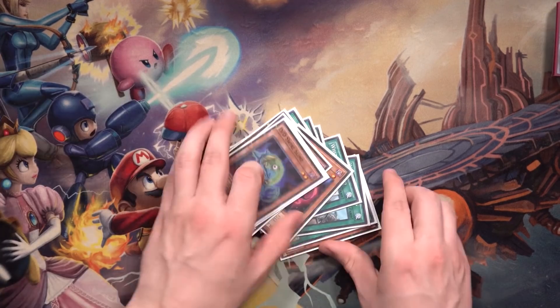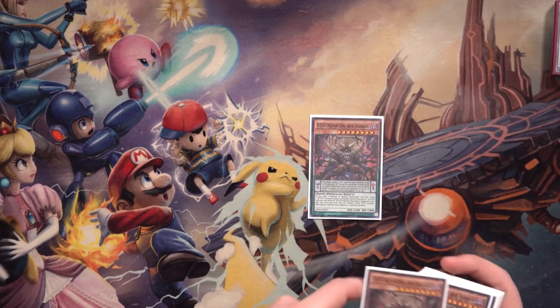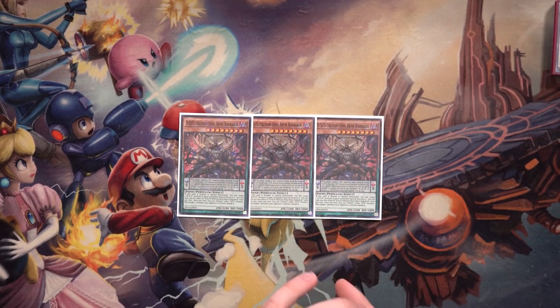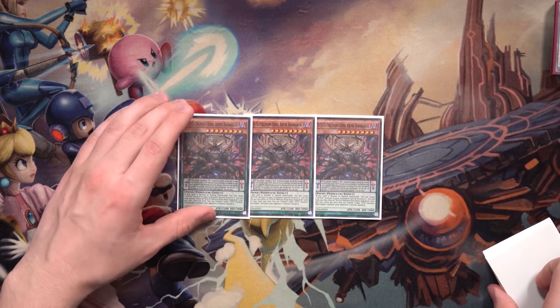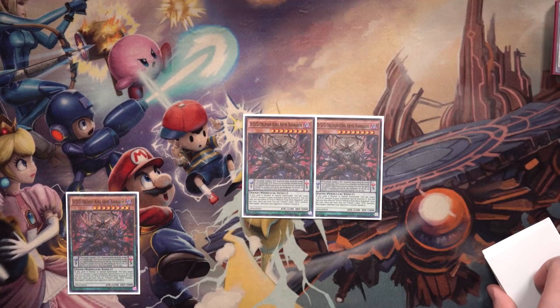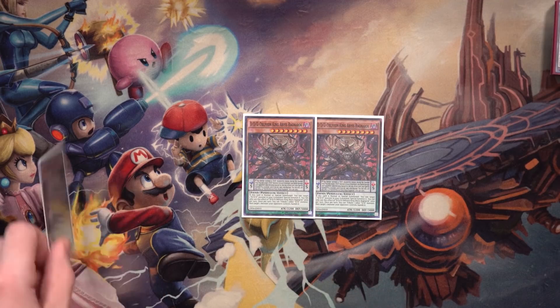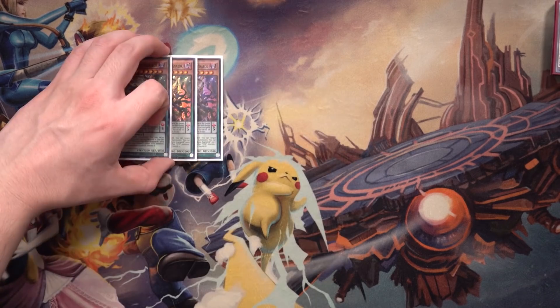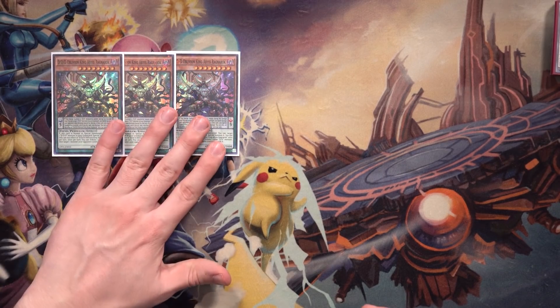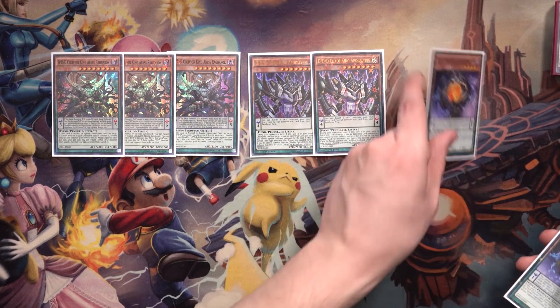Now for Additional Extenders. Before getting into them, I want to mention that DDD Oblivion King Abyss Ragnarok could also be considered a Superior Extender because of its scale effect — when a DD Monster is special summoned in its scale, you can special summon a DD from your grave by taking 1,000 damage and your opponent takes half battle damage. But for this video I'm labeling it as an Additional Extender based on the main combo sequencing of this particular build.